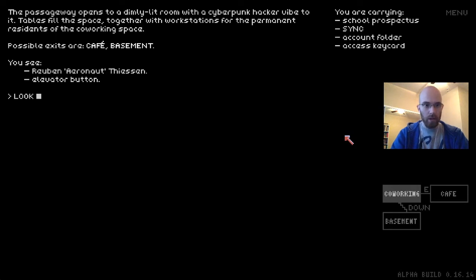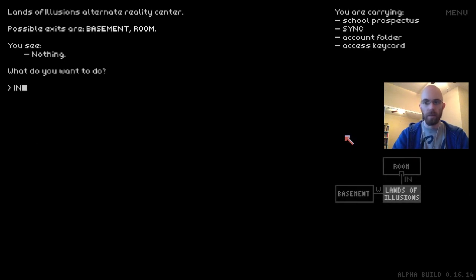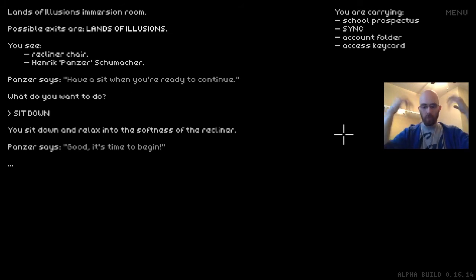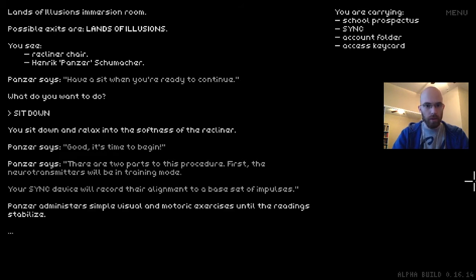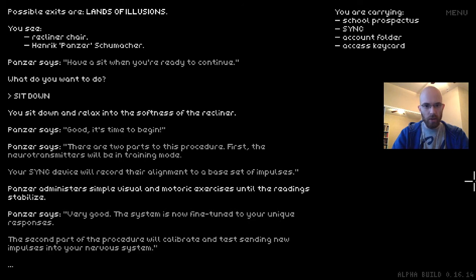Let's go back into Lands of Illusions, back into the room. 'Have a seat when you're ready to continue.' Good, it's time to begin. Now that the neurotransmitters have flowed through all of our body — we took the pill, it dispersed through our blood system — with our sync device it can start sending pulses that dissipate around the neurons. Panzer says 'There are two parts to this procedure. First, the neurotransmitters will be in training mode — your sync device will record their alignment to a base set of impulses.' Panzer administers simple visual and motoric exercises until the readings stabilize. 'Very good. The system is now fine-tuned to your unique responses.'